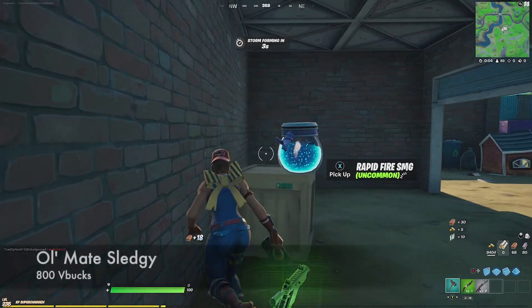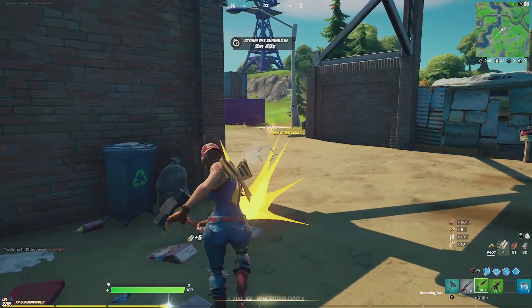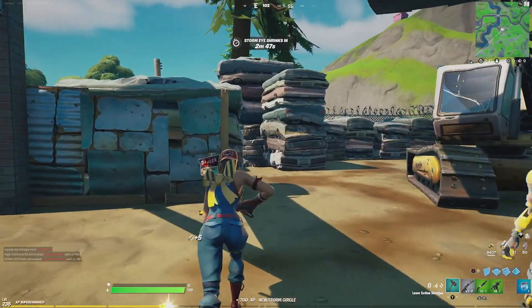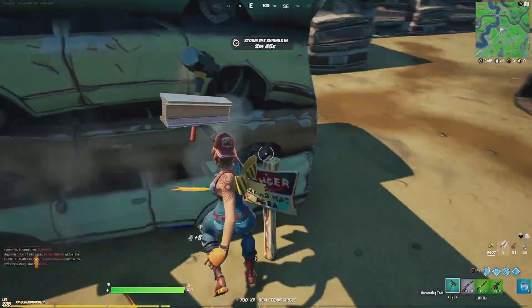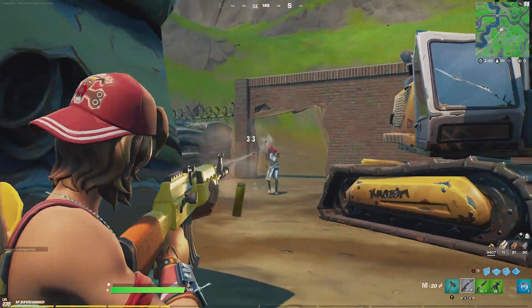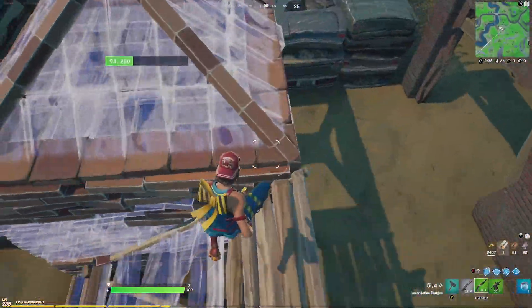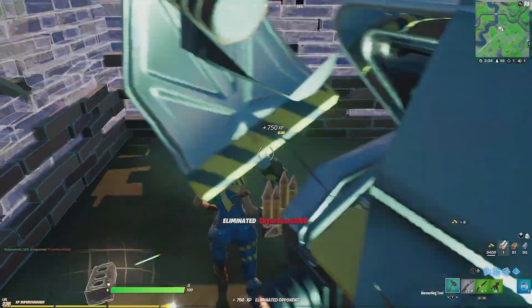Next we're going with the Old Mate Sludgy. This is one of those harvesting tools that was just released recently but has already gained some traction. It comes with two selectable styles, both of which have a very clean animation. I could see it growing more and more in popularity and becoming a very sweaty harvesting tool.